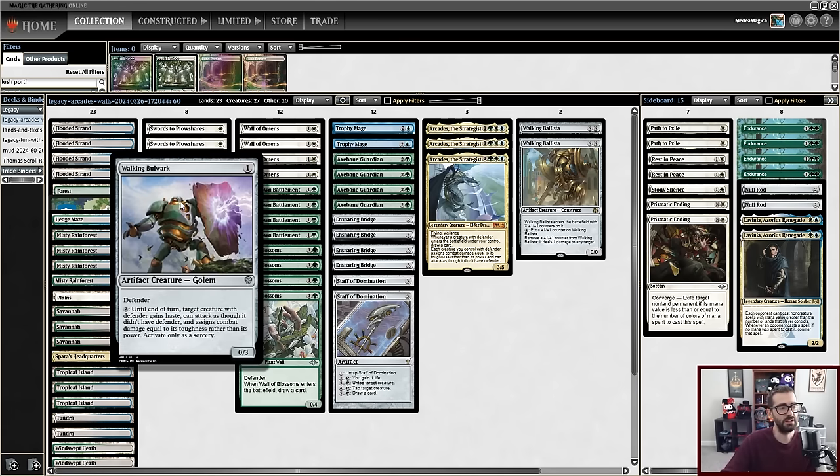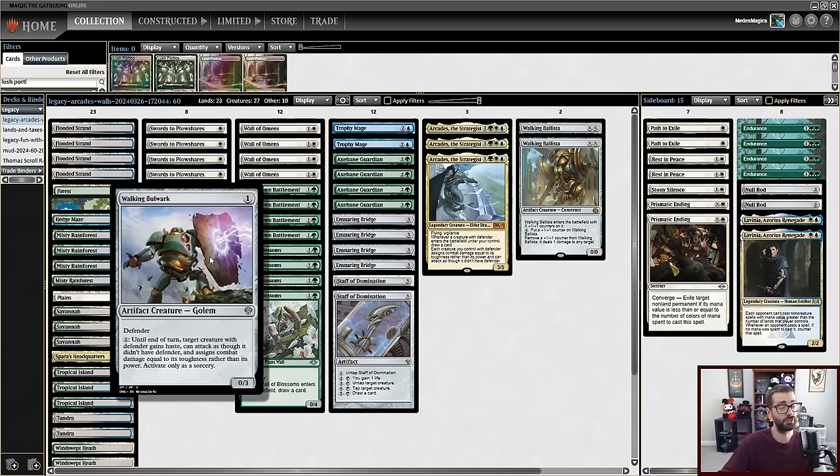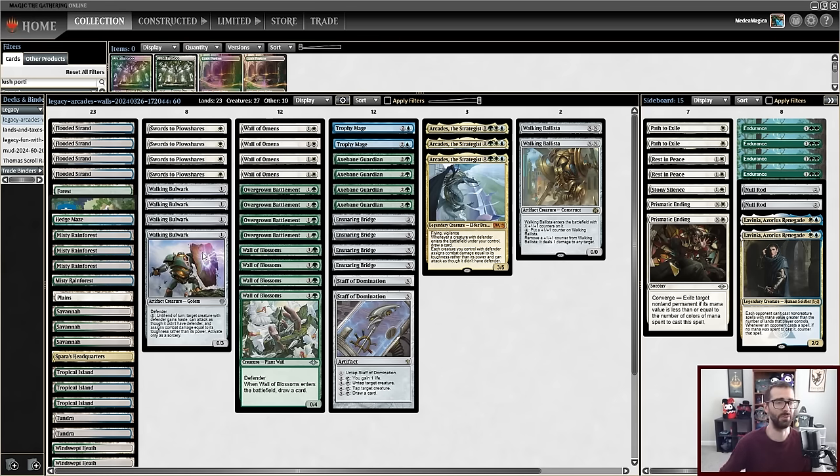The thing that finally made me feel like I could play this deck was discovering Walking Bulwark. It's a 0/3 Defender, and for two mana, a target creature with Defender gains haste, can attack as though it didn't have Defender, and assigns combat damage equal to its toughness. I can only activate it as a sorcery. But assuming I go infinite with Staff of Domination and have infinite mana, I can give my infinite creatures haste and attack with them all. I can also give an Axe Bane Guardian or Overgrown Battlement haste, which could be relevant.